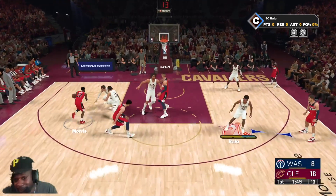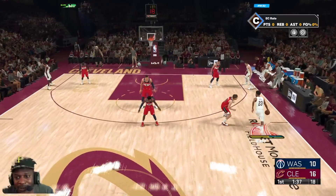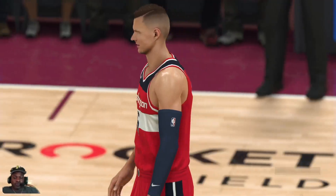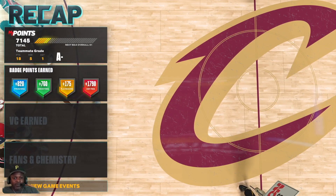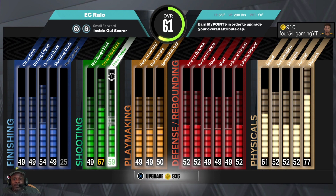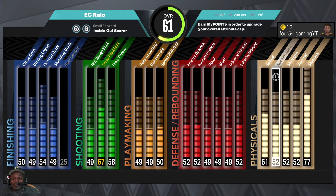The objective is to make it to the starting lineup first. You get to that starting lineup not with stats — you get there with teammate grade. Keep getting good teammate grades and you're going to get put in the starting lineup, that's what it's about. We got 7,000 VC for that game; most of it came on defense. Let's get these free throws up — enough missing easy free throws. We're still at 61 overall.